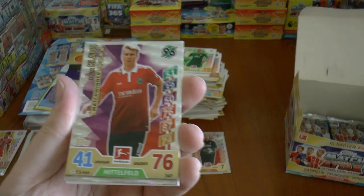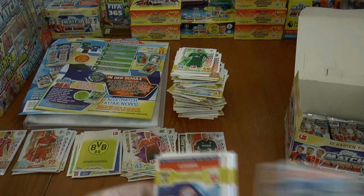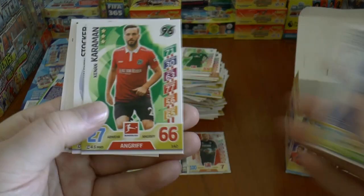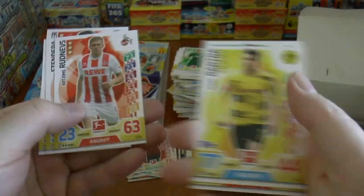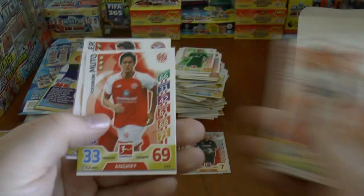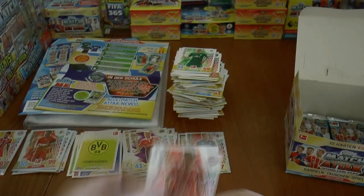Felix Klaus of Hanover, man of the match card, is the next insert out. And Bartra, a Spanish player there. And there's the Thomas Muller base card, the Muller man.